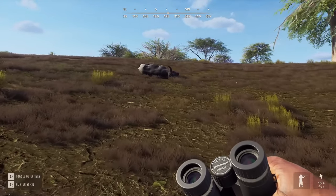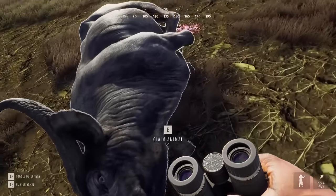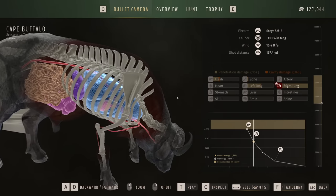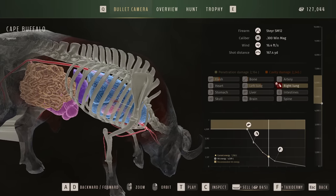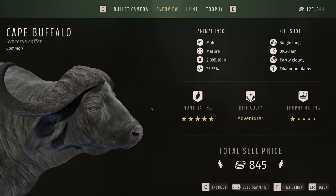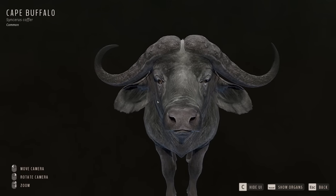You really see the difference here between hunting with a rifle and hunting with a bow. There were probably multiple Cape Buffalo in that herd that we could have taken out, and because of using the gun, we were only able to get one. Versus when we used the bow, we got everything we wanted for the Springbok. That was just double lung — no artery or anything. And really, even the first lung we hit was well below the recommended energy.